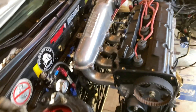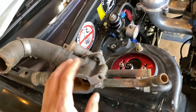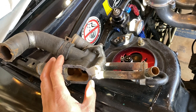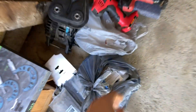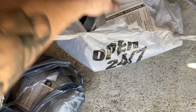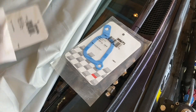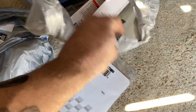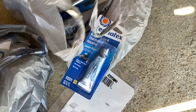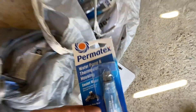Right now we're gonna clean out the thermostat housing, get it cleaned out, and put a new thermostat in it. We got a new thermostat somewhere over here — yeah, here we go. I'm just using some Felpro gasket, some thermostat sealant — I bought some more of that, didn't realize I already had some.